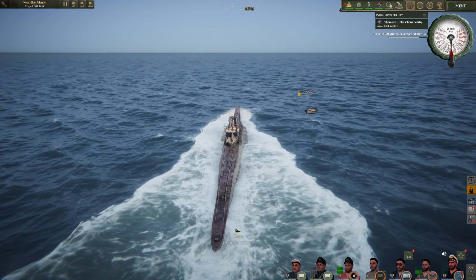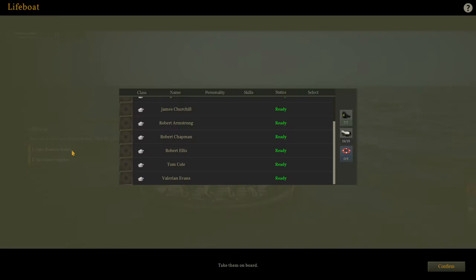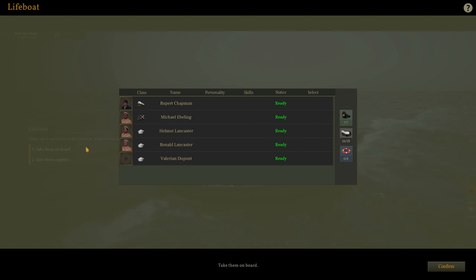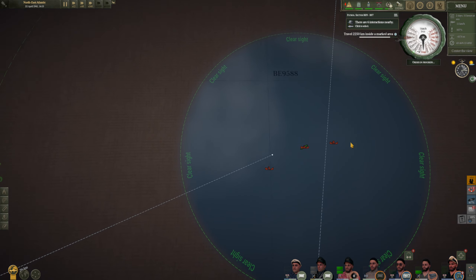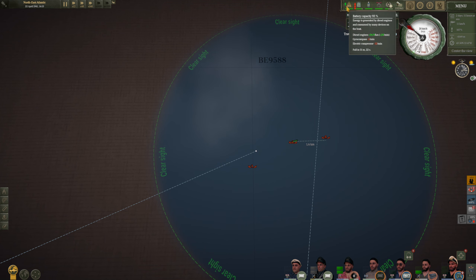Any officers? Lifeboat one: just regular seamen. Lifeboat two - there we go! Captain as well as the chief engineer: Rupert Chapman, Michael Ebeling - welcome aboard. So that's two of them. Then the last lifeboat visible to us - we'll go flank speed on this one, give the engines a test and help charge things up. Batteries at 93%, having only been sneaking around below sea for a couple of hours on minimum speed. Fuel 84% remaining.